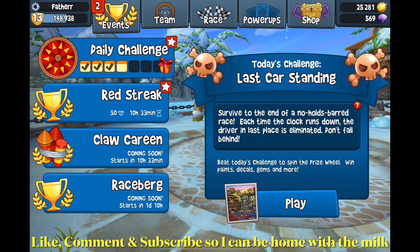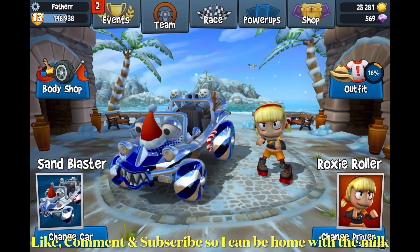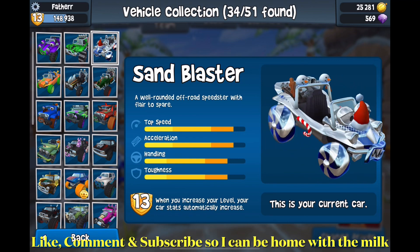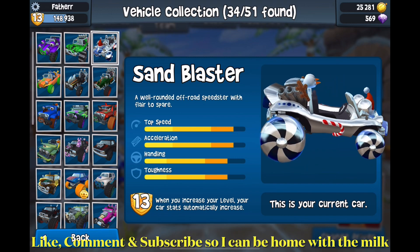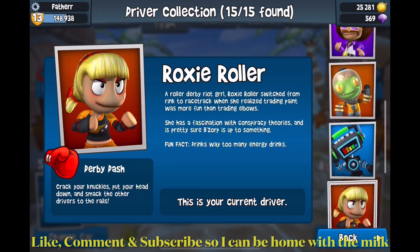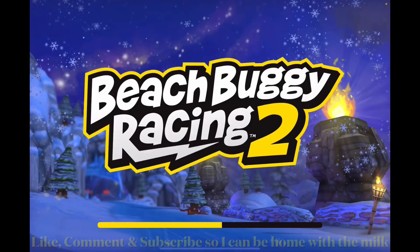For today's Daily Challenge it's a last car standing, so I'm going to use Sun Blaster, which I upgraded to basically a Christmas car. Looks pretty cool — it looks a tiny bit weird, not going to lie, but whatever. The next character I'm going to be using is Oog.